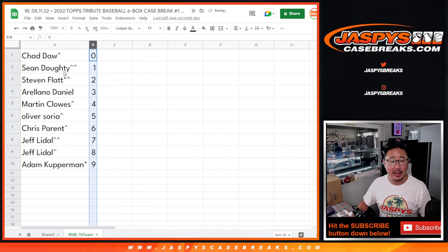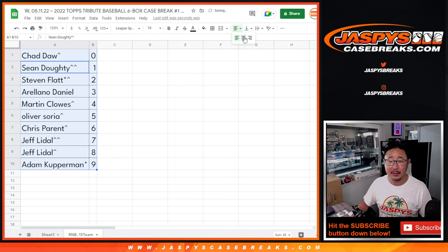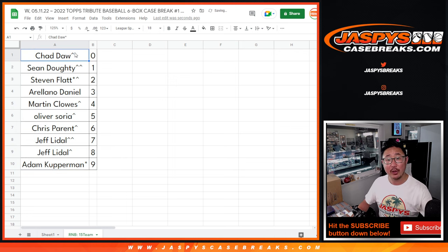Let's sort by column B numerically. Coming up in the next video will be the break itself. JazzPeaceCaseBreaks.com. Bye-bye.